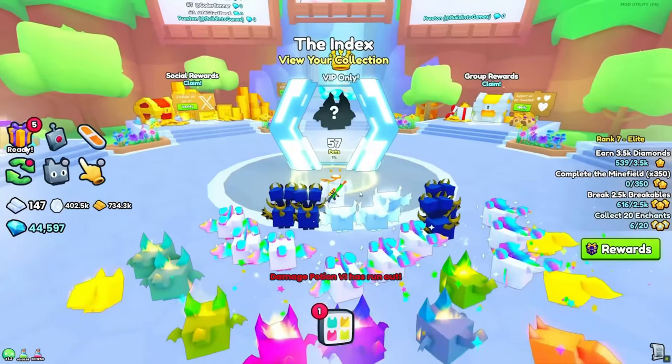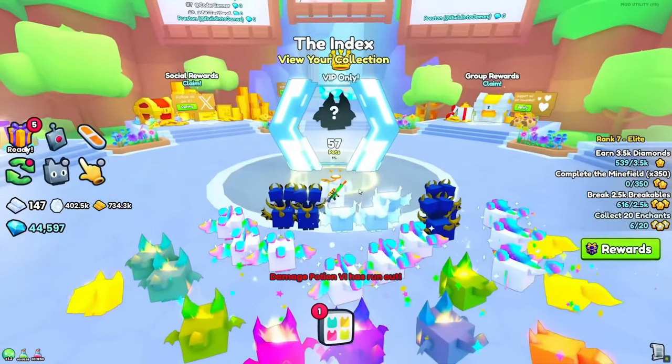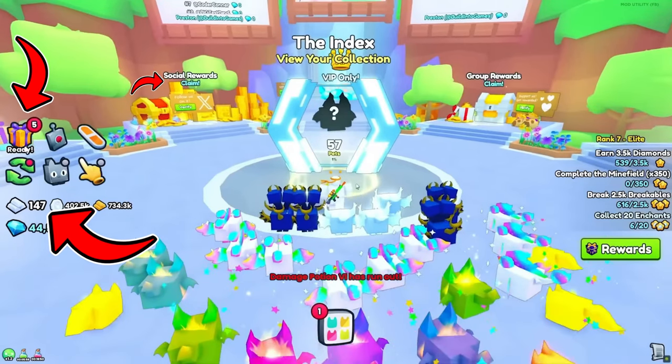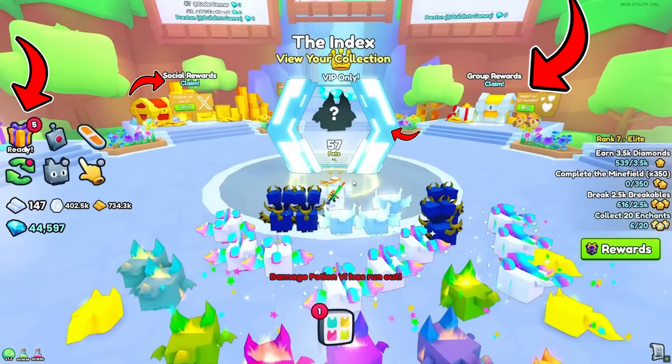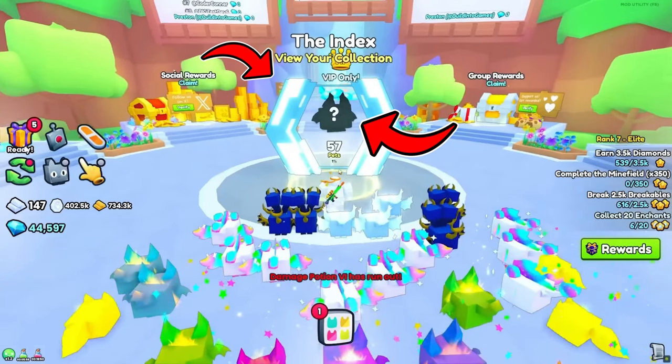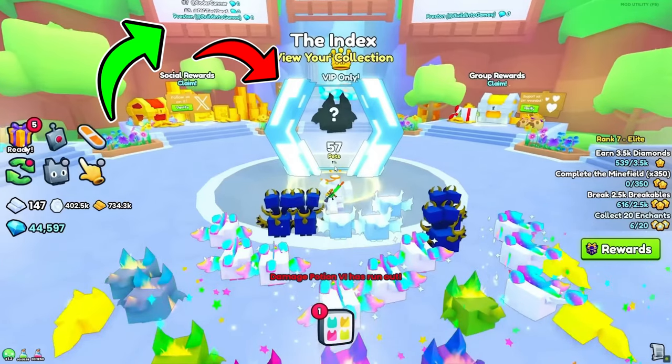We have a lot of things shown here: a lot of new pets, a new currency, playtime rewards, social rewards, group rewards, the index machine, and the VIP game pass. We also have 2 leaderboards, which could be a gem leaderboard and another leaderboard.